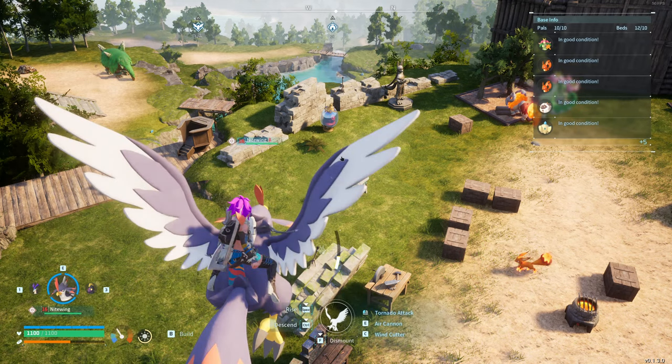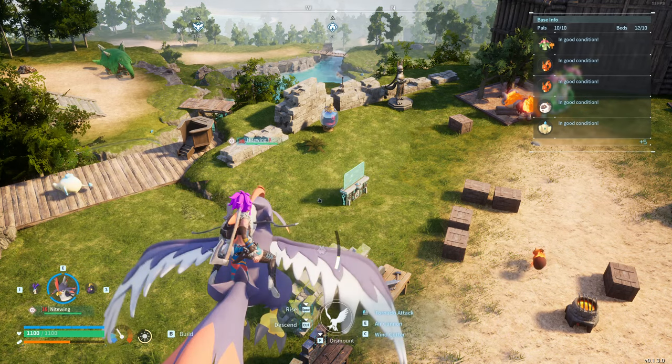Ice can attack dragon, dragon can attack dark, and then dark attacks neutral. So it's a lot less complicated than Pokémon from what I've heard, but it's kind of cool. You'll come across a mob, so there's advantage to switching up your PALs.